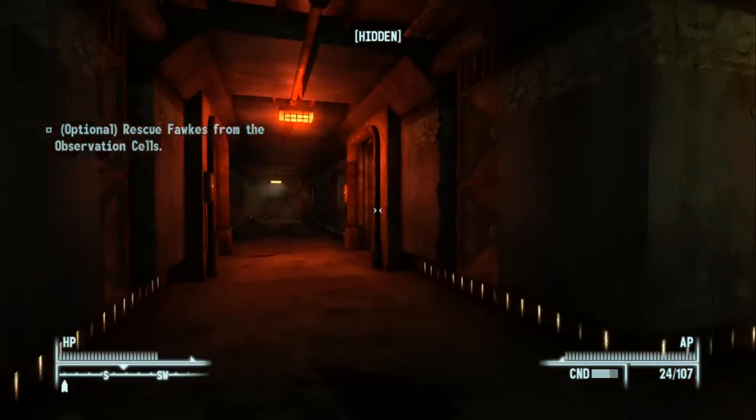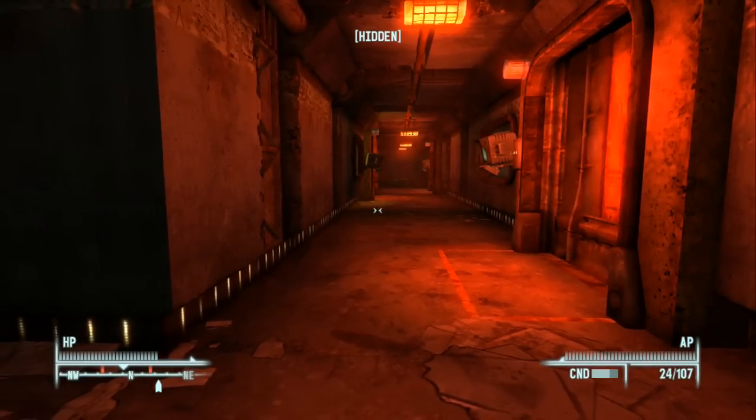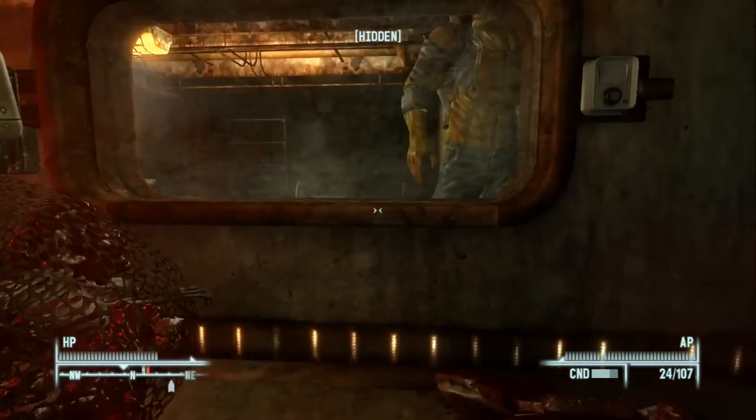Hello everyone and welcome back to Let's Play Fallout 3. My name is Grovana and I will be your host. This is Part 49 and we are currently in the test labs of Vault 87, which is where they experiment on human beings.